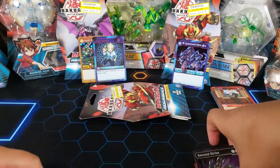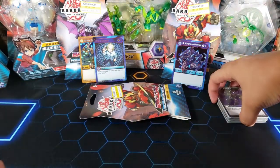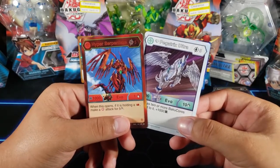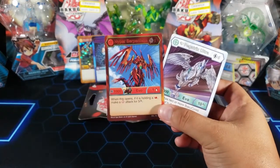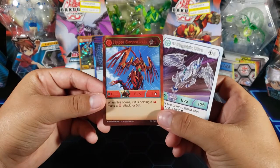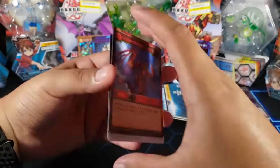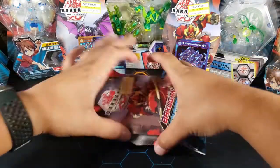We got two good ones right there - let me check if those are the ones that I need. Yes, these two are new! So now we're down to nine - I only need nine cards from this set to complete it. I'm just so happy that I got Hyper Serpentes, I've been looking for this guy for a long time. And I got the Diamond Pegatrix Ultra which is another card I needed - two from one pack!